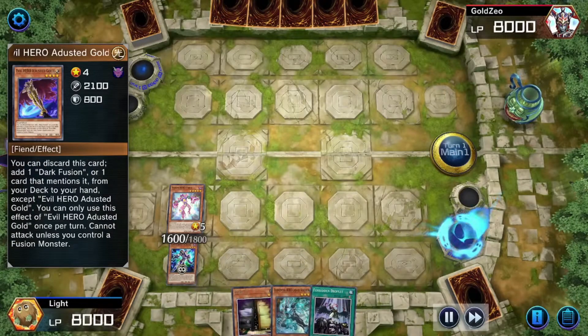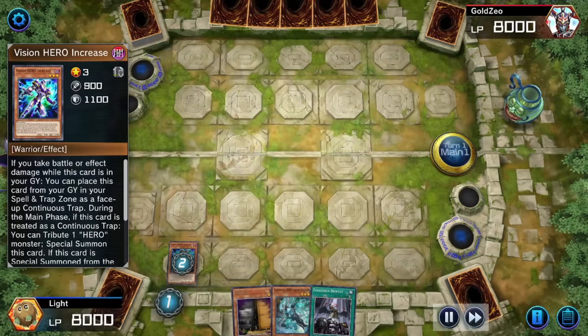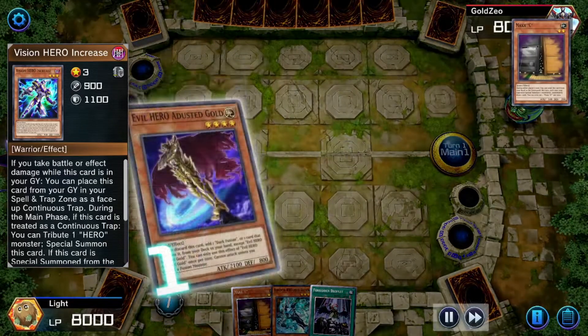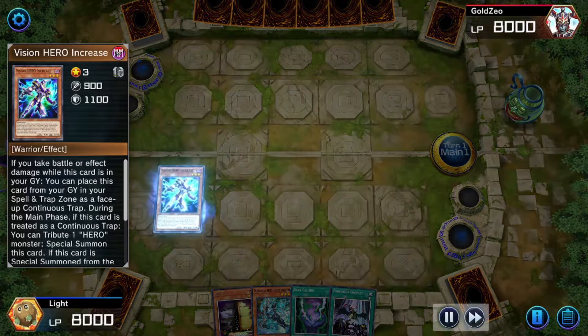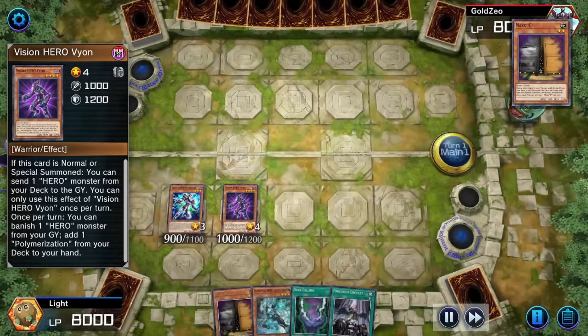I bring out the Trusted Gold, use the Trusted Gold skill, and then use Increase's skill. I just send everything to the Graveyard. Increase the Gold skill counters the Special Summon. Increase's Secondary Skill effect — I don't want to say skill because I play Graveyard so much, but it's a Secondary Effect.